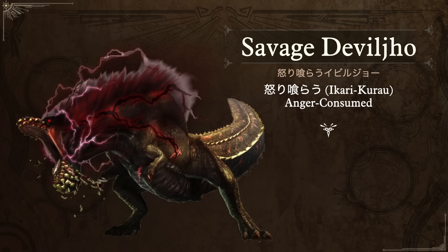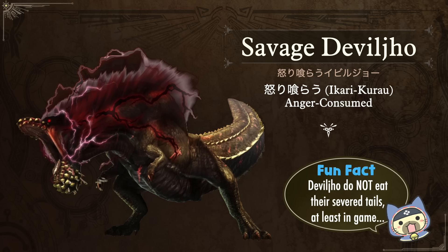Next we have the Savage Deviljho variant. In Japanese it's Ikari Kurao Ibirujho, which I absolutely adore — Ikari means anger, and Kurao is a very crude way of saying 'to be consumed,' so this is the Anger-Consumed Deviljho. This thing's got no chill — upset, red, wild, and one of my favorite monsters. The fun fact: there was a long-running rumor that it would consume its own severed tail. While I don't doubt it would generally do that, there were some videos that were faked and created a lot of urban legend — he does not actually do that in the game, but I kind of think a Deviljho would eat anything.